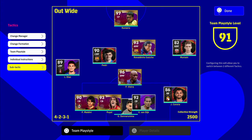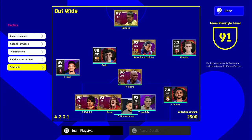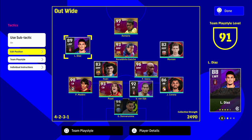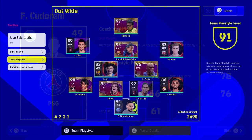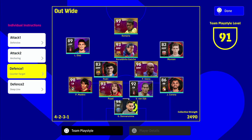The sub tactic is basically a second play style. When you toggle it on it reverts to the default formation, and you can see the formation I've customized. Under sub tactic you have all the same options — edit positions, team play style. For me with this manager I'd stay on out wide, but this is really helpful with a manager like Pochettino who can play multiple styles, letting you switch from out wide to quick counter or long ball when needed.